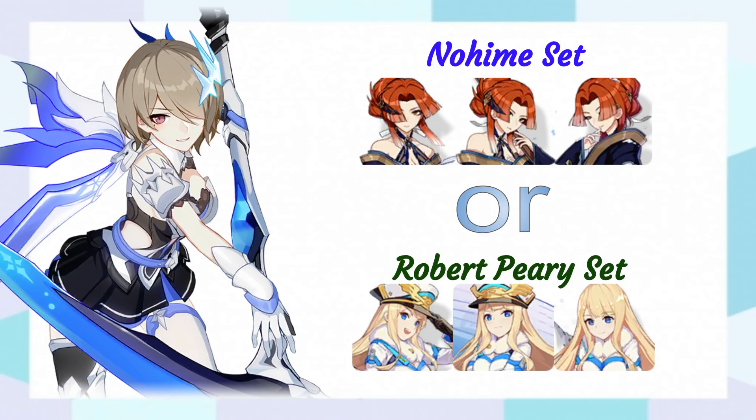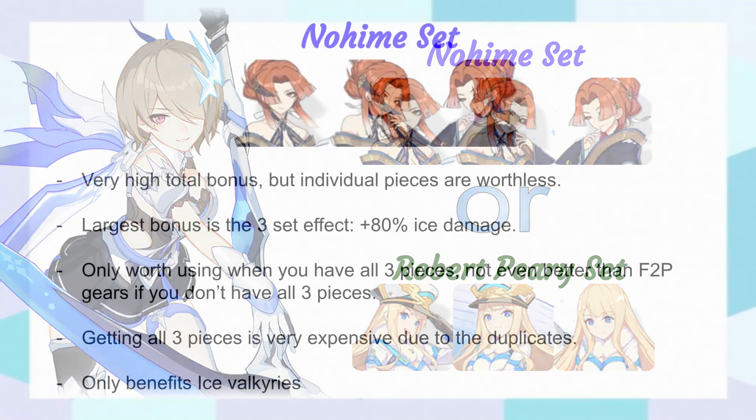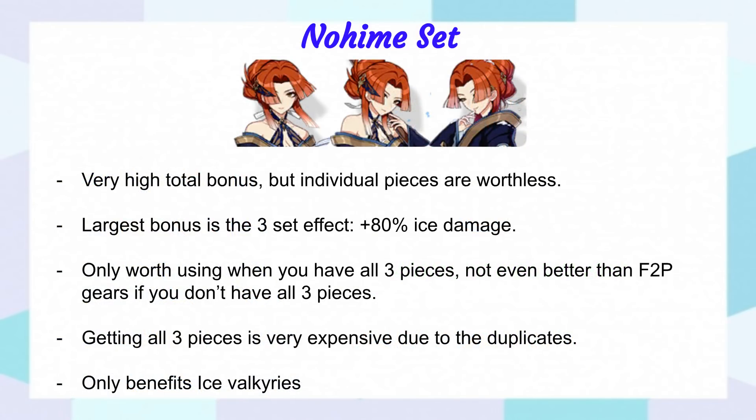Well, the answer is Robert's set is a better investment. And here's why. If we strictly compare power, Nohime full set gives you more power. But it is actually really bad because the set requires all three pieces to function. Getting two of the three pieces is basically pointless.